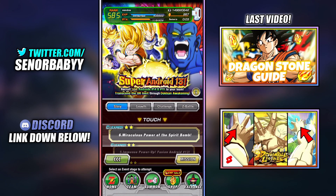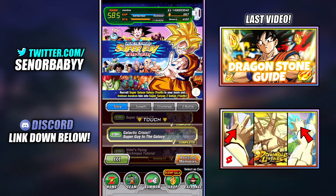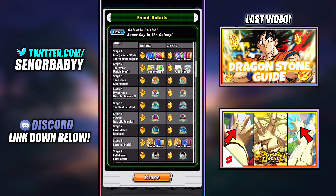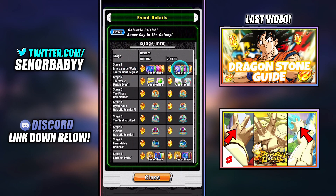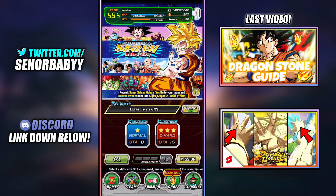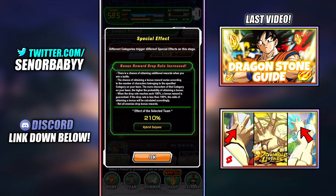Super Saiyan is a very popular category — meaning there are so many units in that category — that even if you're newer to the game, there's a good chance you have a lot of Super Saiyan units. Next, let's take a look at the BoJack and Super Saiyan Gohan event. The stage here is going to be stage 8. If you see stage 8, we get these training items right here, which are right under Z-Swords in value. Stage 1 also gives Z-Swords.